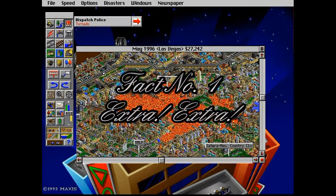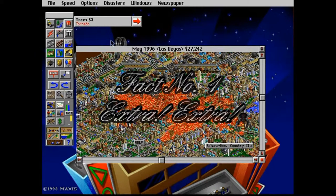Fact number one: SimCity 2000 is the only entry in the series to feature newspapers. The newspapers were used to deliver information on your town, but were replaced by the use of the news ticker in later entries.